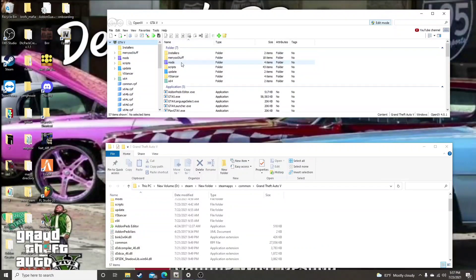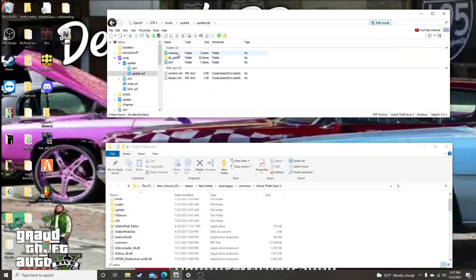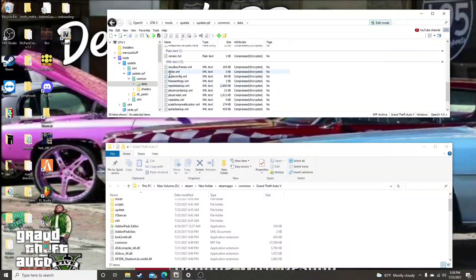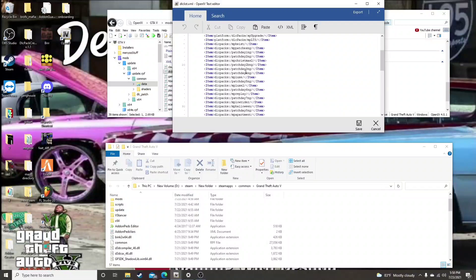When we open up our Mods Folder, navigate to Update > Update.RPF > Common > Data. Right here — DLCList.XML. Right click and hit Edit. Y'all will see that all your entries are gone, and we now have Patchday25NG and MPTuner.